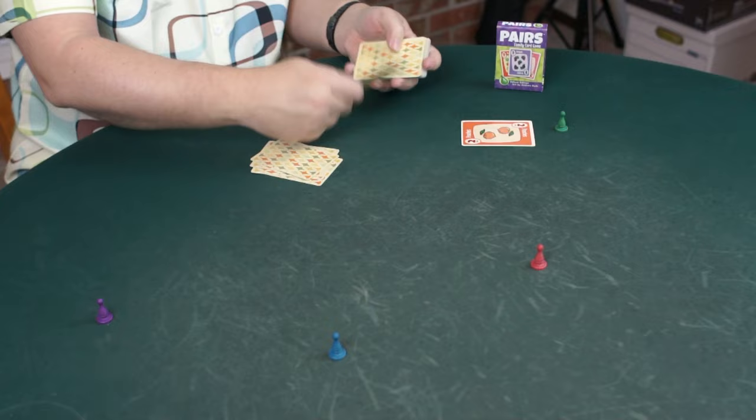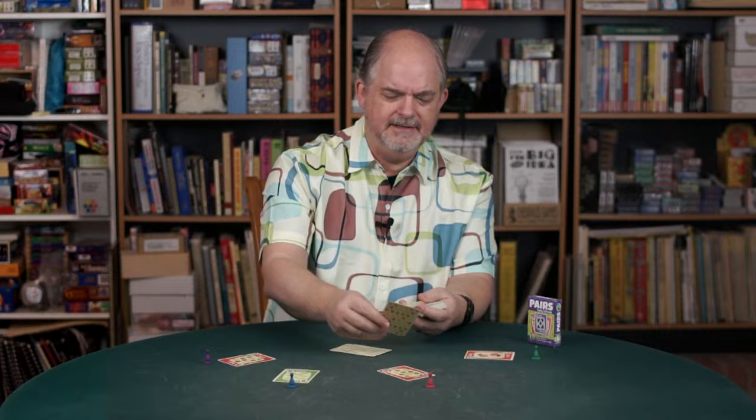I deal a card to every player and the low card goes first. In this case, that's the peaches on number two. I ask the peaches: would you like another card or would you like to fold? You will always take another card on a two — it's pretty low risk because you're just trying not to get a pair and there are only two twos in the whole deck.